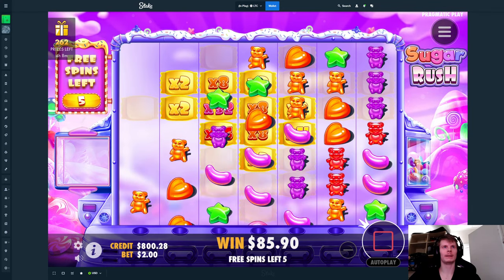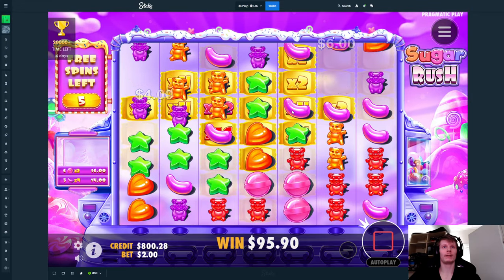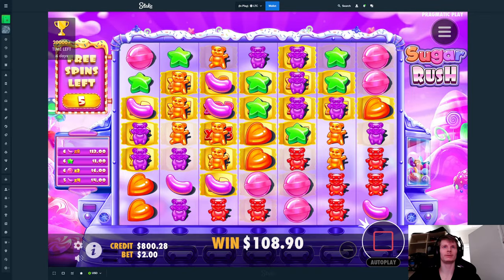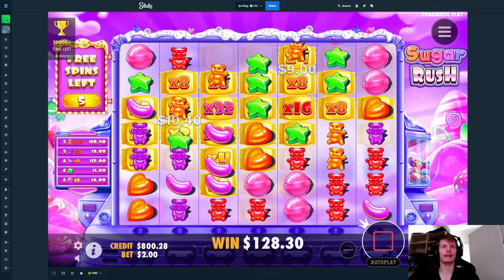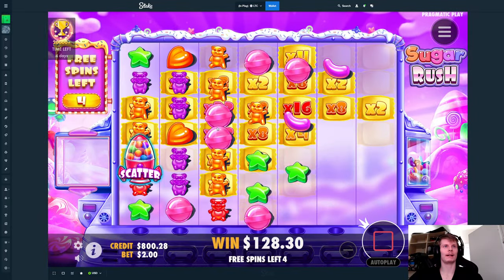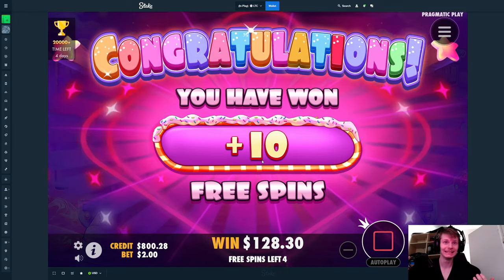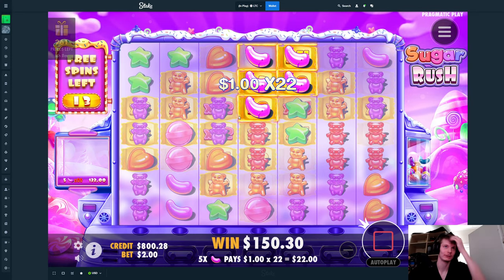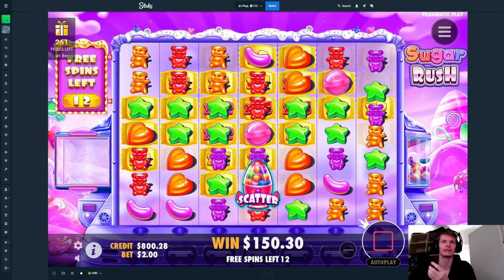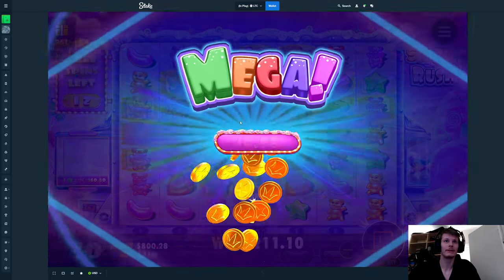There's a cluster in the middle here — that's gonna connect with that, maybe this as well. No — that connects though, maybe purples now. One star in between — no, okay. Please, one cluster in the middle, it's all we need. Three purples — because then the purples could have turned those hearts into a hit as well. It is a profit buy though, which is definitely very nice.